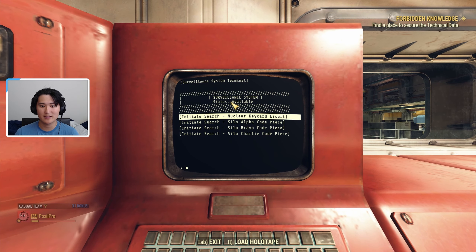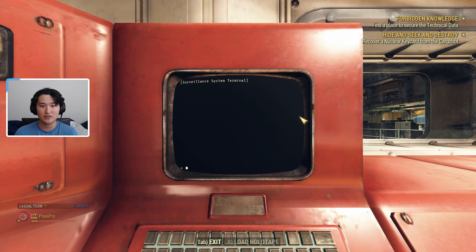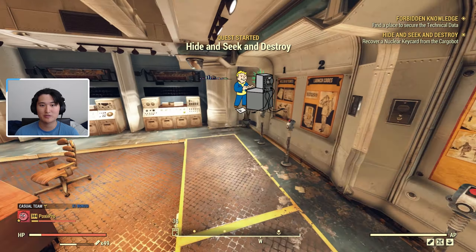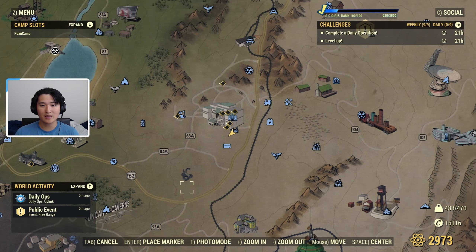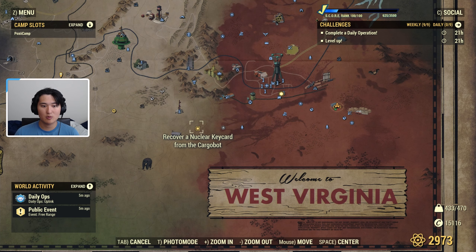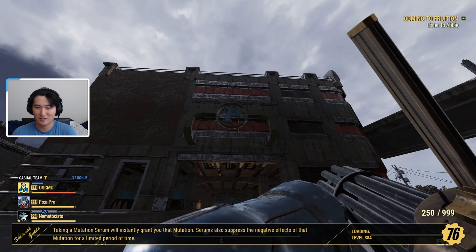When we access this terminal, this is how you get the code pieces, but you can also do the nuclear key card escort. This will give us a quest to track down a nuclear key card drone and get the key card from it. This quest is repeatable, so after you get the quest — Hide and Seek and Destroy — you can rinse and repeat after you complete it and farm as many key cards as you need for all the silos you need to run. I'll show you what the quest looks like. Now that we have it tracked and active, I'm going to look around the map to see where the area is. Looks like the cargo bot is going to be down here — it can spawn in completely random locations.